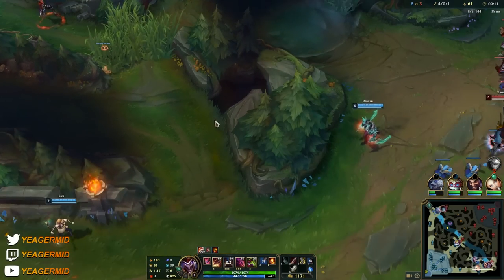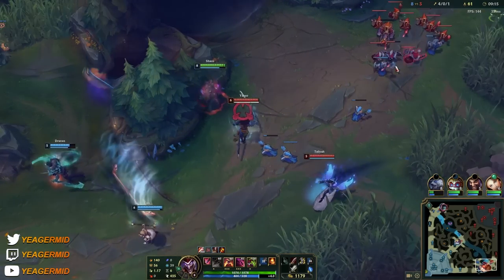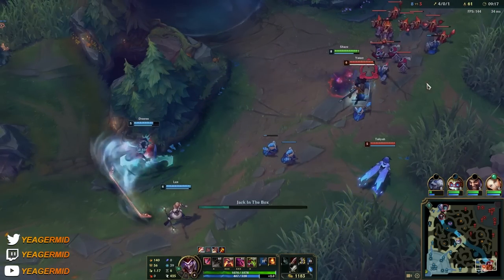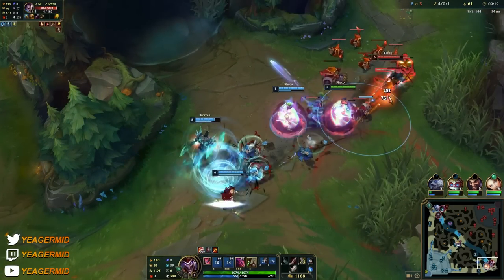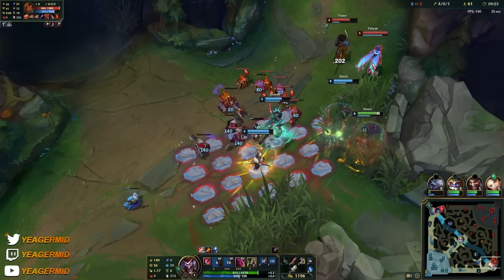Keep hitting bot lane as usual. If somebody's playing aggressive, camp them and pick up free kills. Shaco is an assassin, so the more kills you get early, the higher your chances of actually carrying the game because you're going to start one-shotting people.